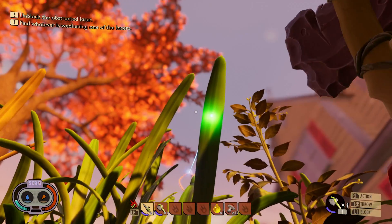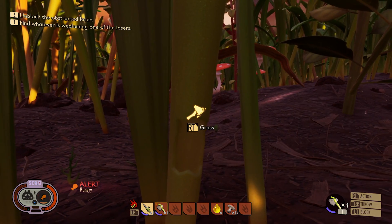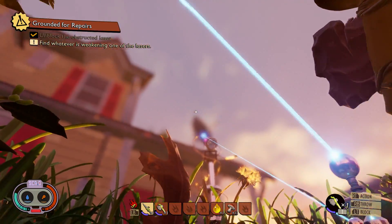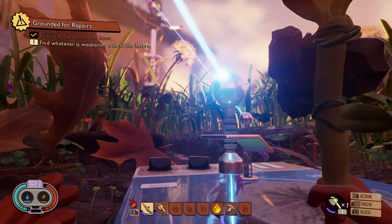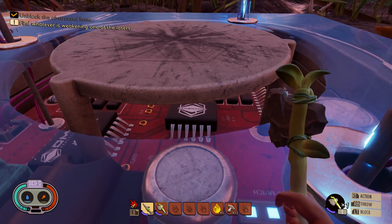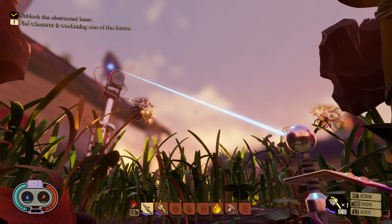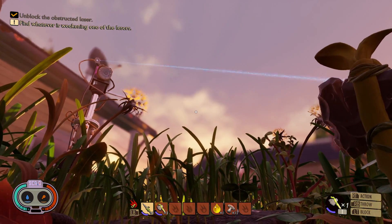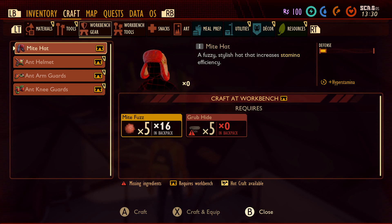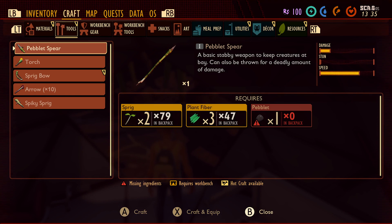Each mission does a great job of making you slowly peel at the layers of its crafting system. The easiest way to describe its gameplay loop is something akin to No Man's Sky, where you need X resource to get to Y before you can build item Z. For example, the first task is to get three laser beams to hit this machine, but to clear the path for the laser, you need to build an axe to chop down obstructing grass. To build that axe, you need resources, and so on. It's all clearly laid out in the menus, and I found it addictive in that there's progress at every turn.